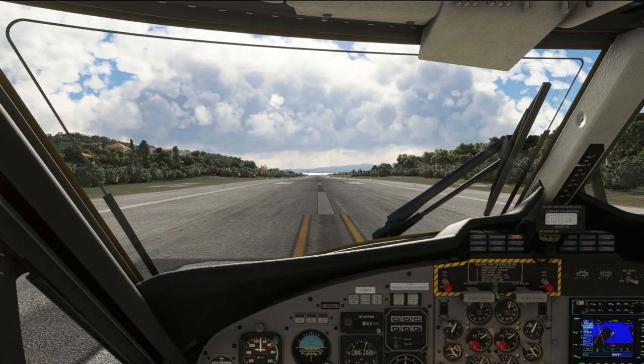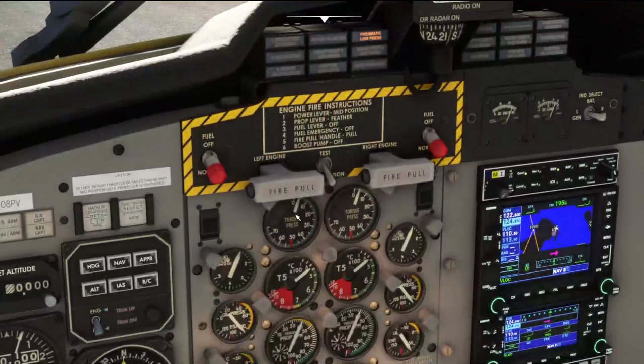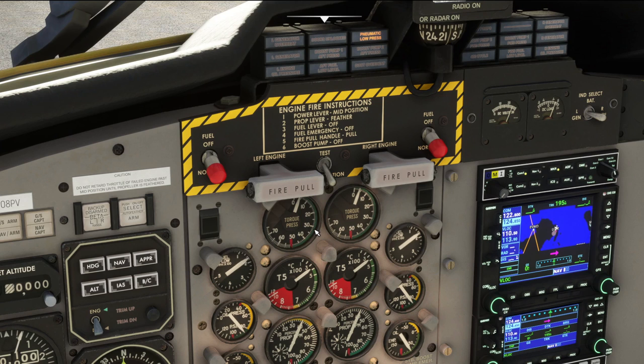Park brakes are on. Next thing we want to do is engine control — set the torque to 30 PSI. Then let the engine T's and P's stabilise.